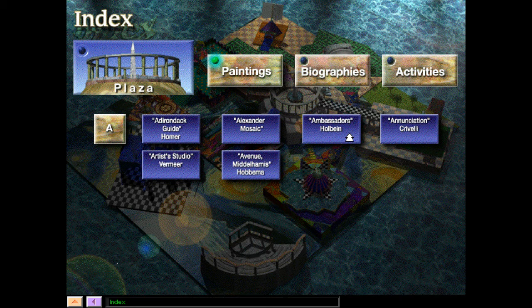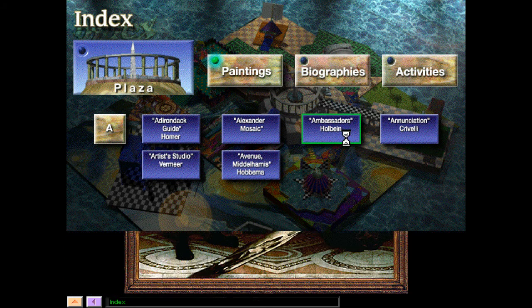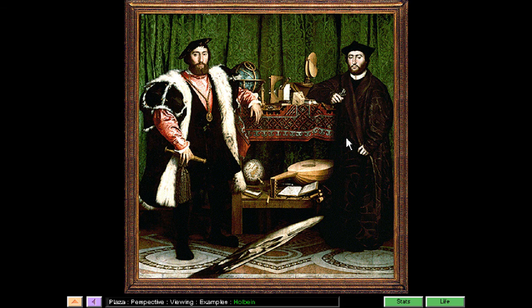Let's check out The Ambassadors by Holbein. This painting, The Ambassadors by Hans Holbein the Younger, shows the French ambassador to England on the left, and his friend, the Bishop of Lavar, on the right. They are surrounded by symbols of their worldly knowledge and achievements, including a lute, flutes, a globe, astrological instruments, and mathematical instruments on the table, which record the time and date — 10:30 in the morning on April 11th, 1533.